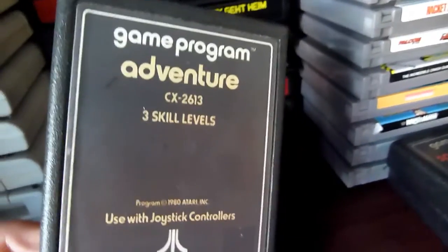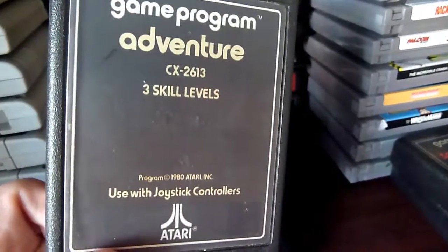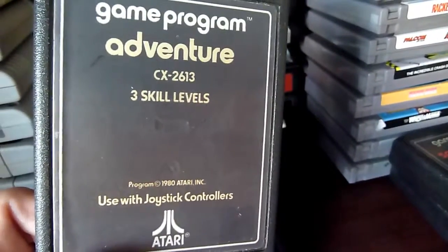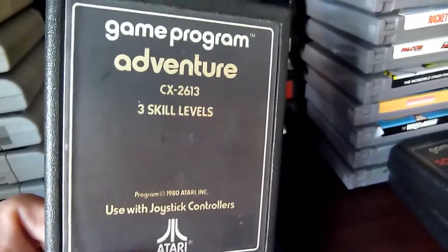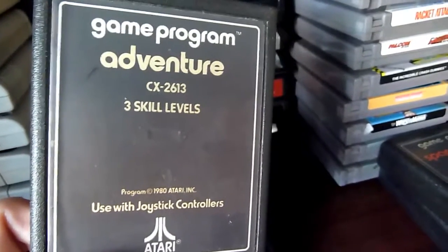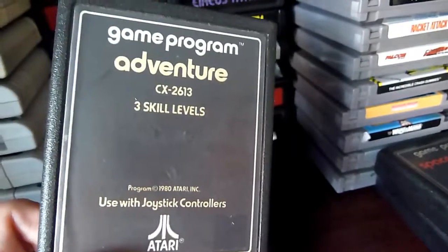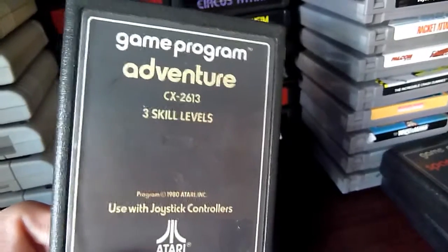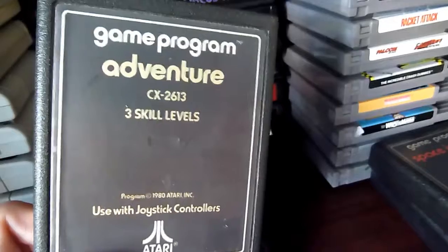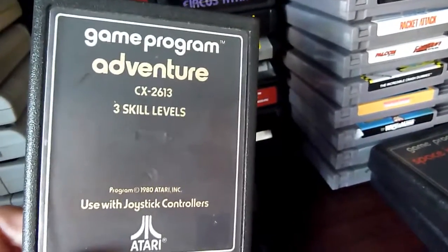Adventure has three levels and is maybe the first RPG game of all time. You're a dot — a pink dot or a white dot — and you find swords, attack dragons, and find treasure. It's really great. It doesn't need much graphic power but it works, it's a really good RPG. Do yourself a favor and play it.